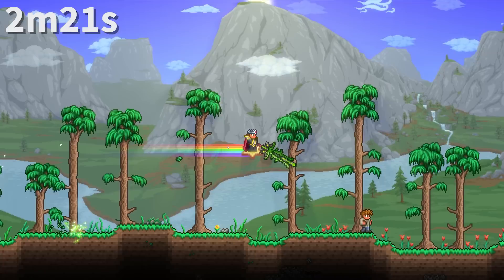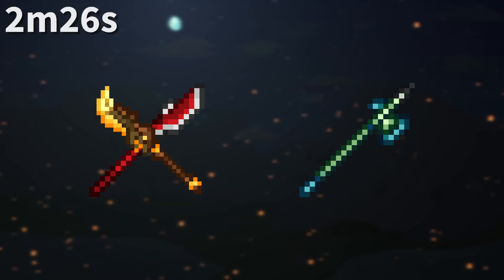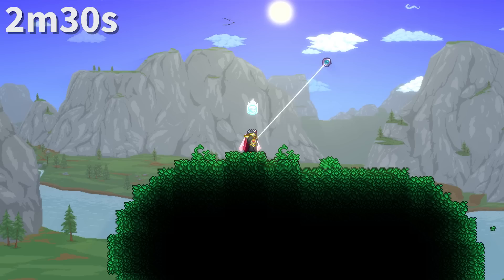The projectile fired by the chlorophyte claymore is predictably called the chlorophyte orb. Both the adamantite and ghastly glaives share a name type, similar to the mithril and orichalcum halberds, except the ghastly glaive is not a hard mode ore weapon.